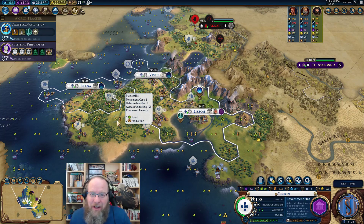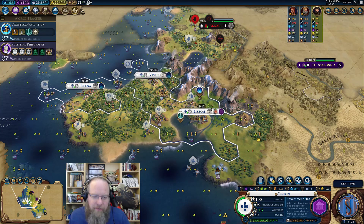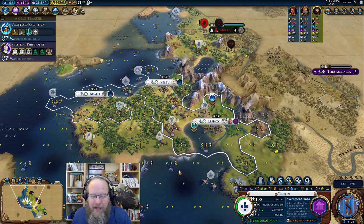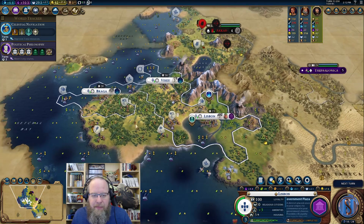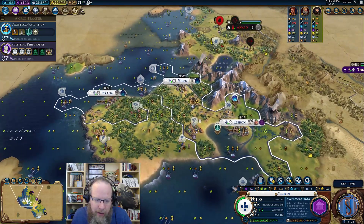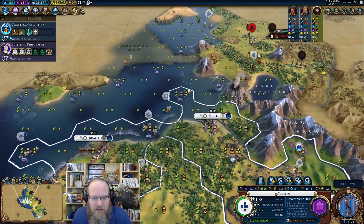Welcome back to another edition of Civilization 6 with the first look at Portugal. This is episode two - if you caught episode one, you'll know we got a little momentum slowdown from some barbarians, but they've been handled. We got some leveled-up units out of it, galleys on the move to scout the waters, some campuses going, and the fishing boat pantheon giving us a lot of momentum.